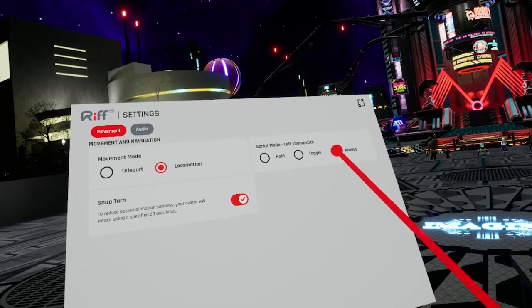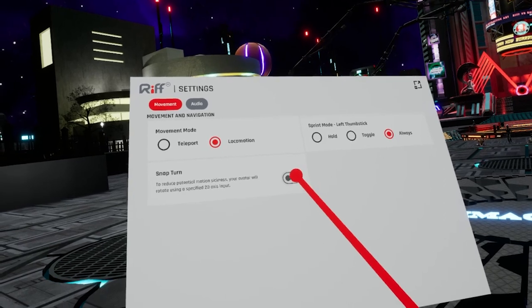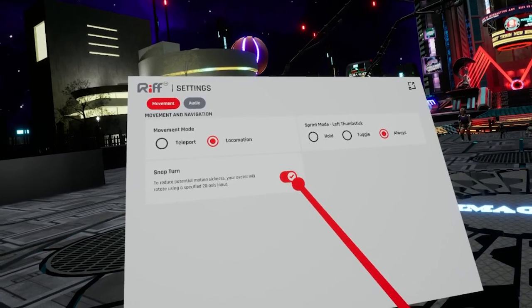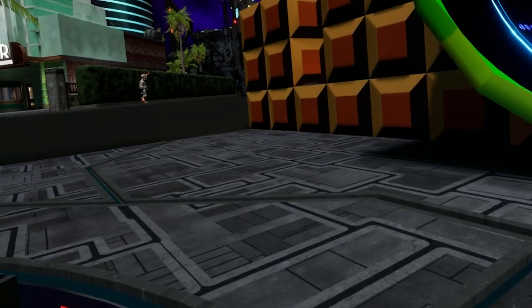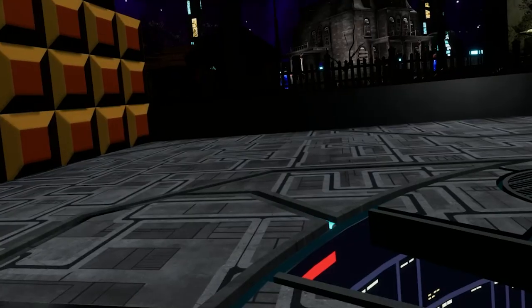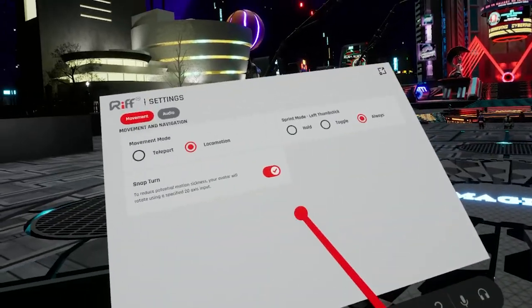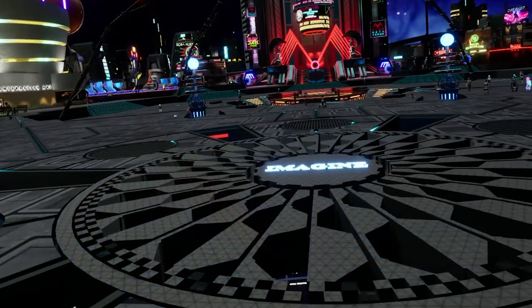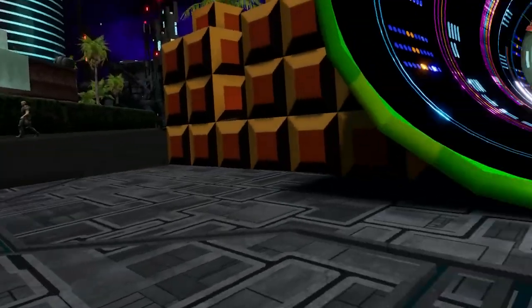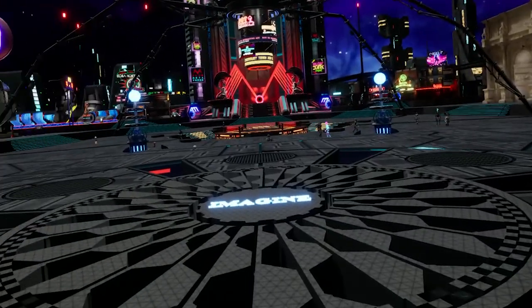For the left thumb stick, you can set it to hold, toggle, or always. You also have snap turn, which turns you at certain degrees at a time. If you want to turn snap turn off, then you have smooth turn, which can be disorienting to some people.